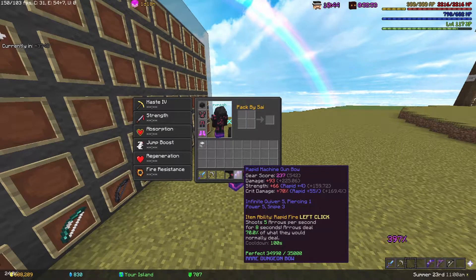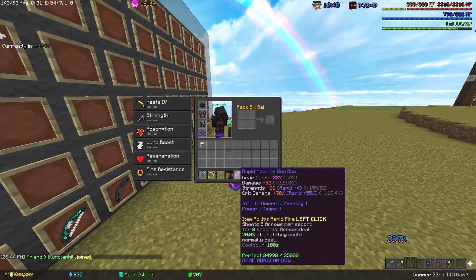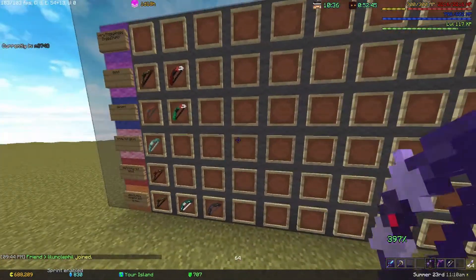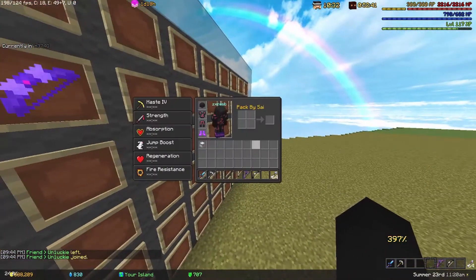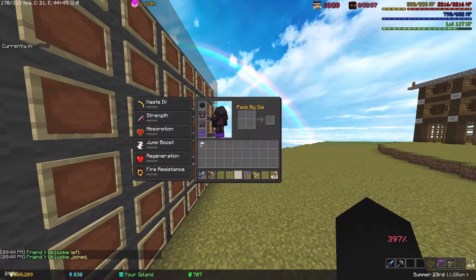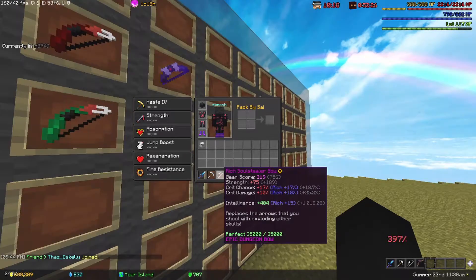These next three bows are drops from dungeons — let me know if I missed any. The Rapid Machine Gumbo is good inside dungeons as an archer or even a berserker — just pop the left-click ability for extra damage. If you get an epic five-star one you can just use it as an ability for a little bit of extra damage.